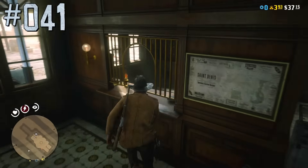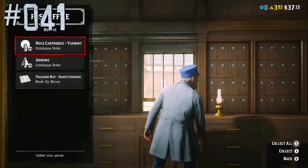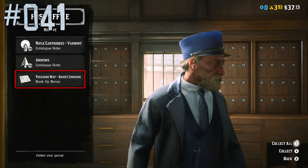Every 5 levels, even after reaching level 100, players receive a treasure map. It can be picked up at the post office or from the camp's mailbox.